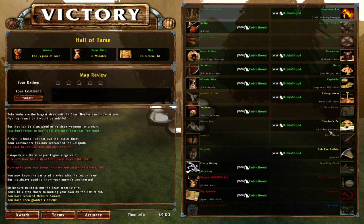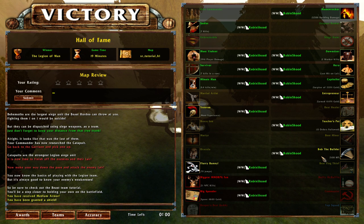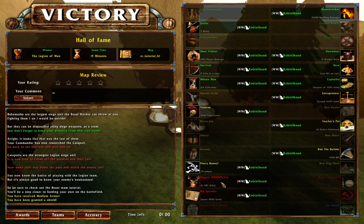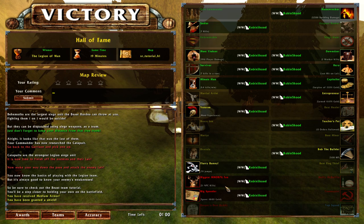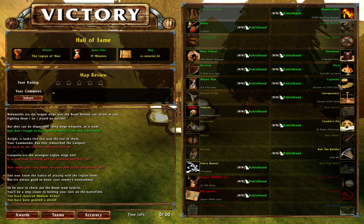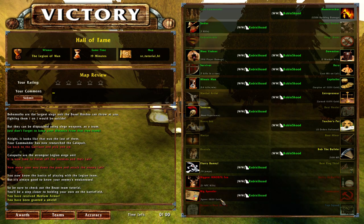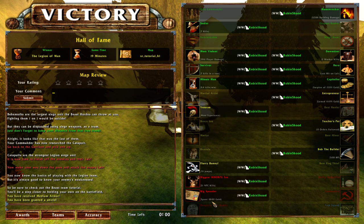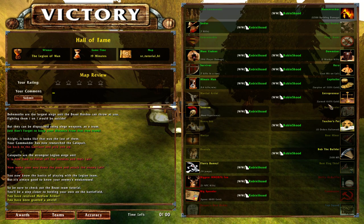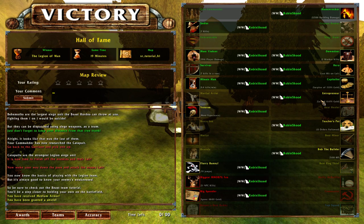Teacher's Pet means you followed all the orders from your officers and commander. Best Miner - I didn't mine too much. Builder - if you build a lot of buildings. Flurry Bunny - if you jump a lot. For the NPC kill award, you just have to kill a lot of NPCs around the map; and when you're doing that it's easy to earn money too. Biggest Spender is actually a bad award - you spent a lot of gold. I spent only 18,100 gold but I earned 41,491 gold, so everything is fine.